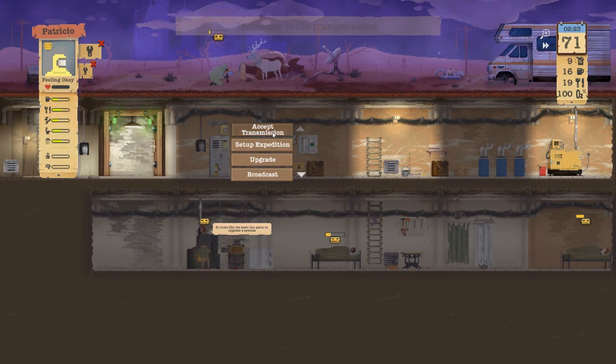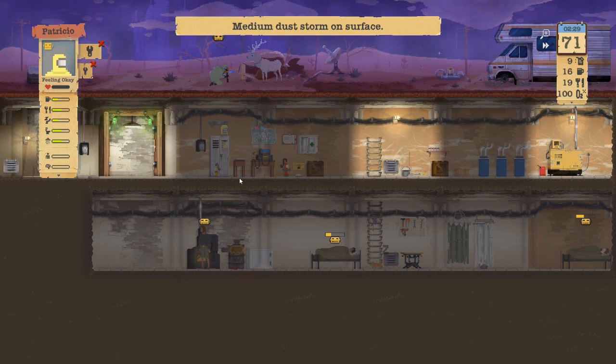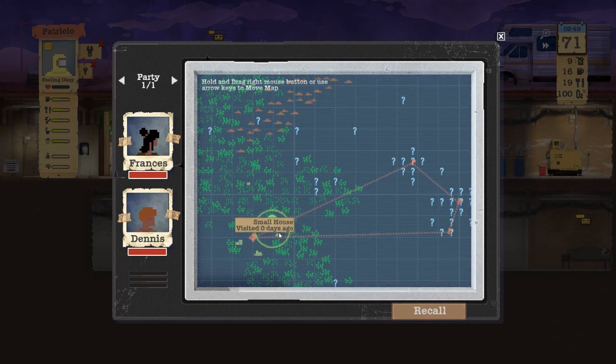Let me go ahead and fix those bows. We've already stumbled across this house. Oh, you know what — I bet there actually was one. Yeah, I was just going to say, but there actually was one in the range, so that's fine. That's great, actually.